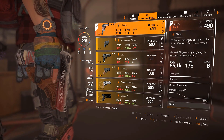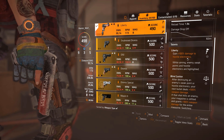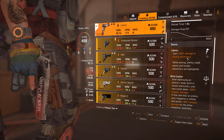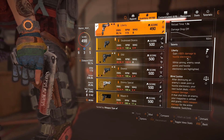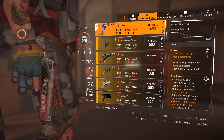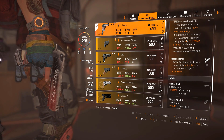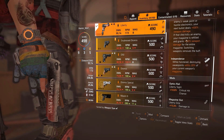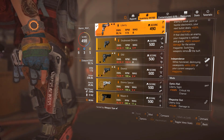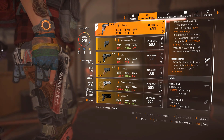I'm going for this exotic pistol for many reasons. It has 100% damage to hostile electronics, and enemies' weak points are highlighted — very easy to see, and you one-shot any hostile electronics. After destroying an enemy's weak point or hostile electronics, your next bullet deals 500% weapon damage. If that shot kills an enemy, your magazine is refilled and grants plus 100% weapon damage for the entire magazine. Switching weapons removes the buff.